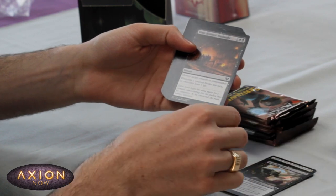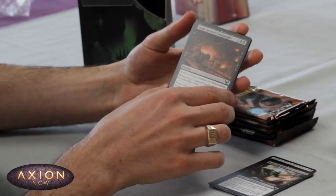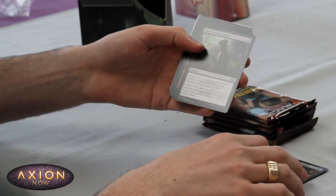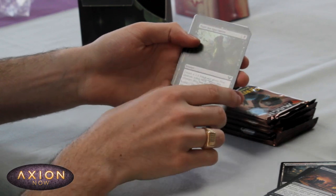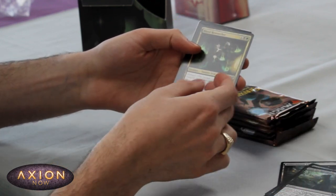We've got a Troll Warlock. Novice Dissector — great bit of removal. That's 4 mana, destroy target creature or planeswalker, but at sorcery speed. A little bit of a downside but you can never go wrong with a good bit of removal. Got a nice learn card here — always looking for those.